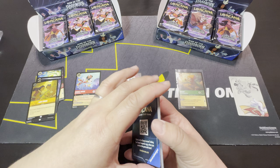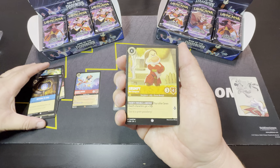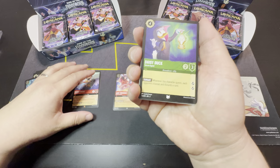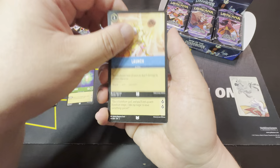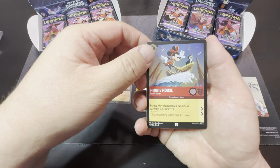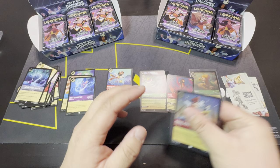Right now booster boxes are getting pretty cheap. Ravensburger has been printing a lot of inventory and they seem to be pretty easily accessible either at local card shops. There's Cheshire Cat — yes, Legendary Scar. I'll sleeve him up, and then Minnie Mouse is our cold foil.